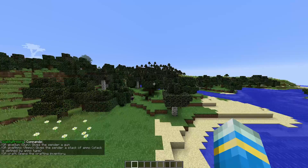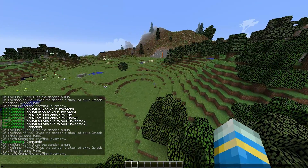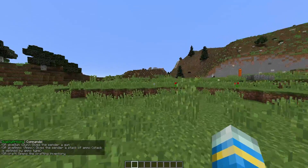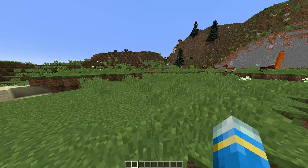I believe that's everything in game. There are only a few commands, but it's pretty cool that you can give yourself guns and ammunition, all with awesome textures and custom models. We're going to have a quick look in the config file to show you how you can edit and change things in there.